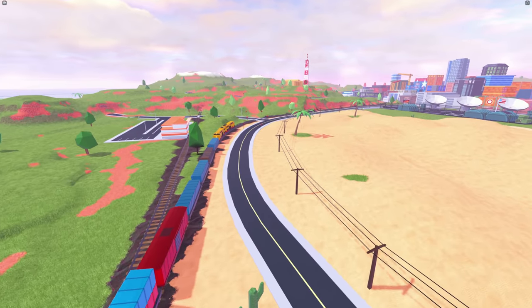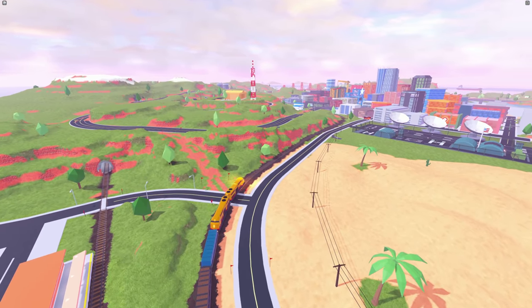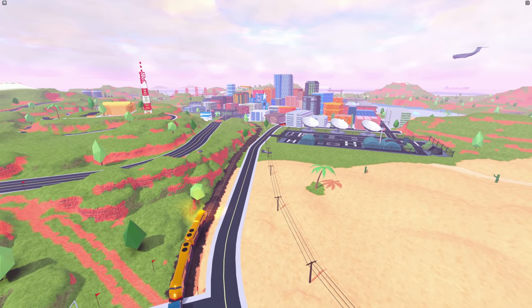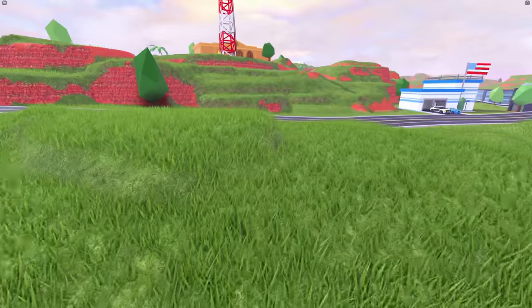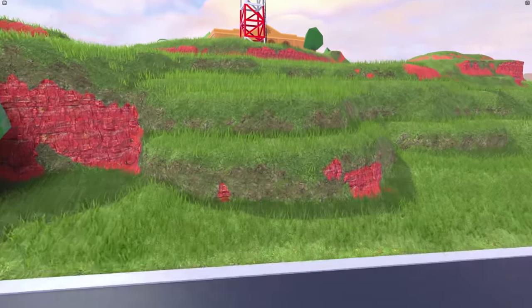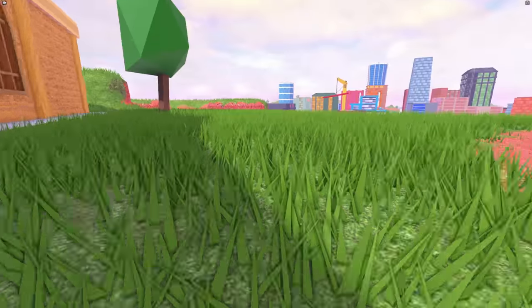Where the heck is the cargo boat? The cargo boat is somewhere way over there. Now you guys know how the Jailbreak train spawns and where it comes from — it basically ascends into the map. It's quite interesting to say the least. Now is the time where we go into a whole bunch of robberies and just see if there's any suspicious things inside.